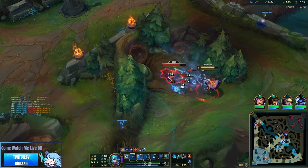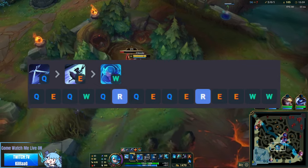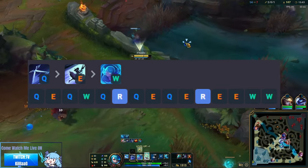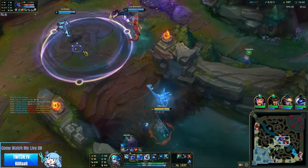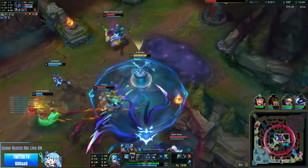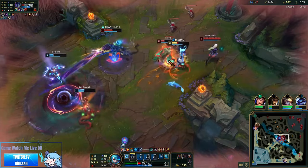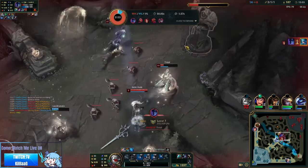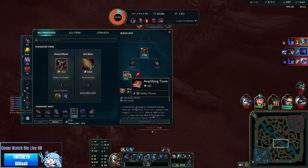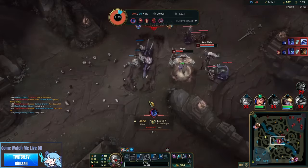The skill order will always go Q, E, Q. Afterwards, get your W. Like I said earlier, your goal is to get to 2-3 items as quickly and safely as possible. This means that more often than not you will be sacrificing those early drakes to either trade Rift Herald or steal enemy camps. League is a give-and-take game — so long as you are taking resources while the enemies are securing those early objectives, you are not falling behind.